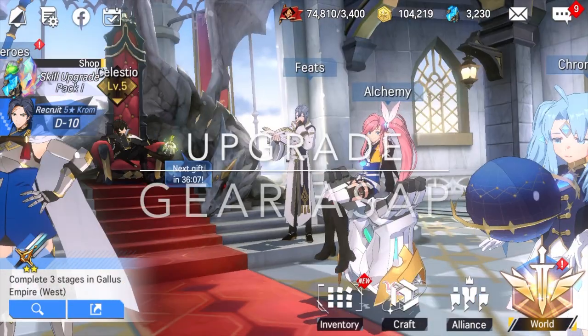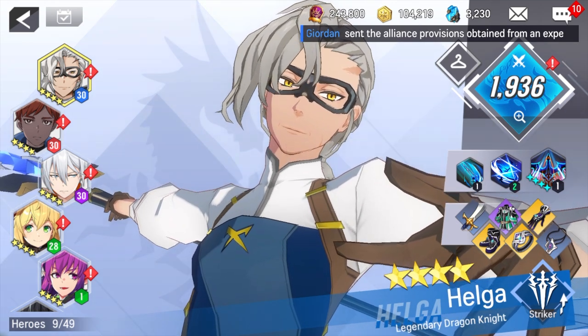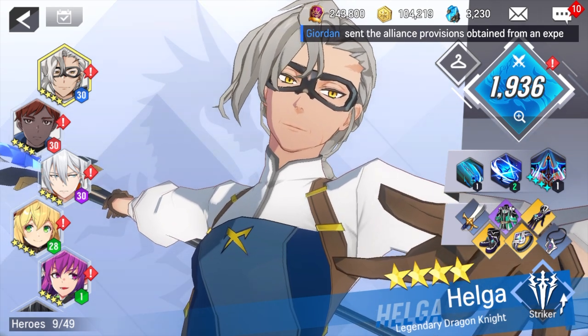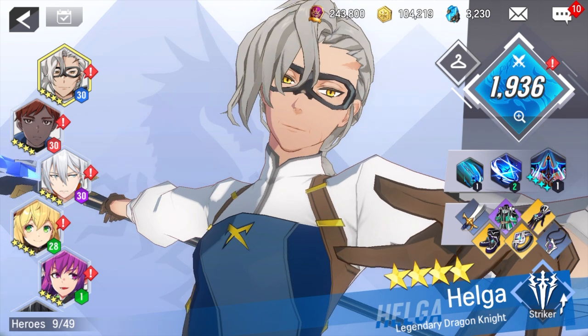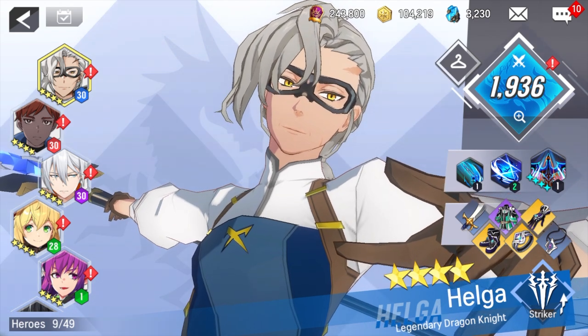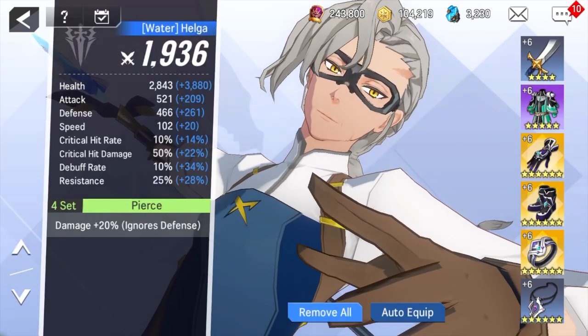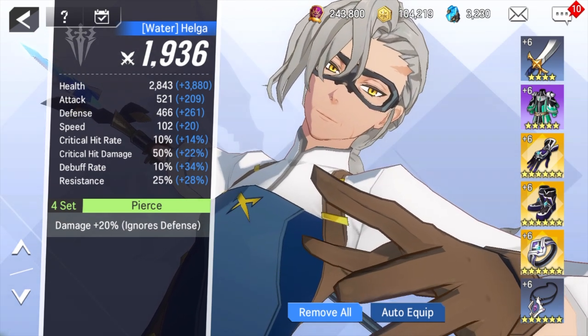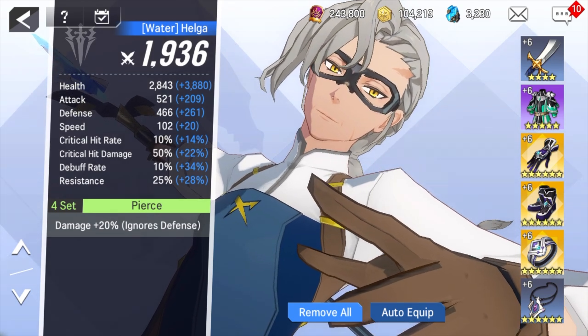Tip number three: upgrade your gear. As you progress through the campaign, you'll realize very quickly that enemies are stronger than you — because this game is very gear dependent. Characters need good equipment to do well, even if you match someone in level. As you can see, I have a character with basic items upgraded to plus six, which gives a huge stat bonus to that item.